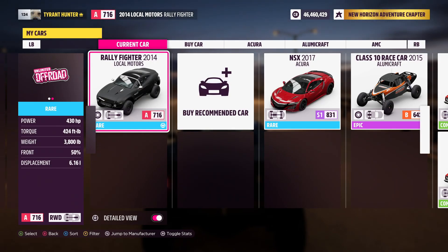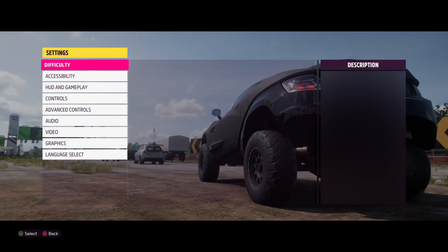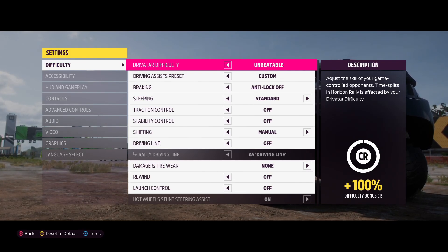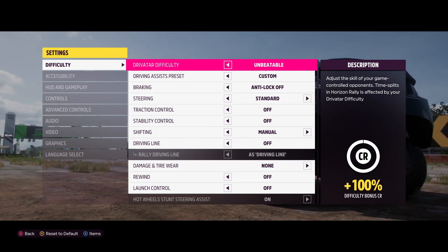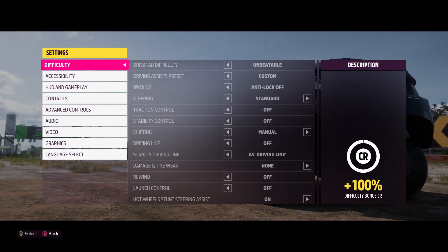Once loaded in, select your 2014 Locomotors Rally Fighter. Then go into Difficulty and Settings and copy down what I have on screen. Essentially we just want it to look like my screen so we can get a plus-100 difficulty bonus on credits. Once you have all that copied down, exit and select Start Race Event.